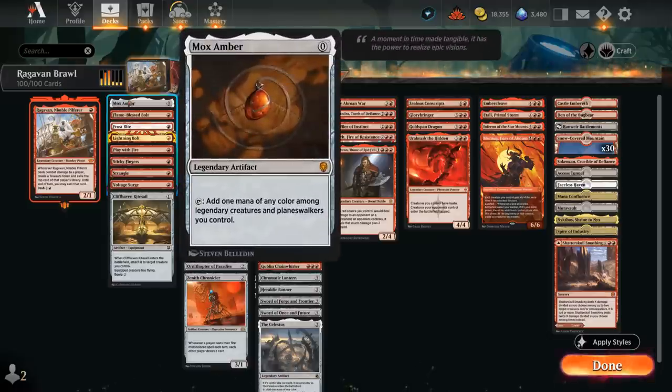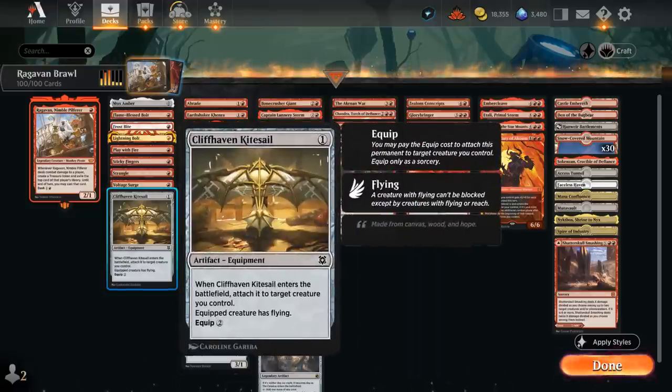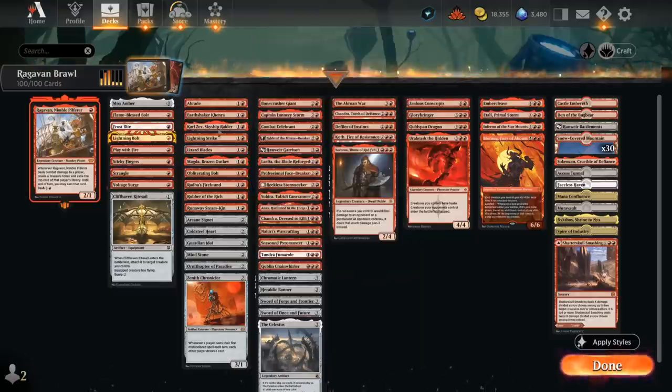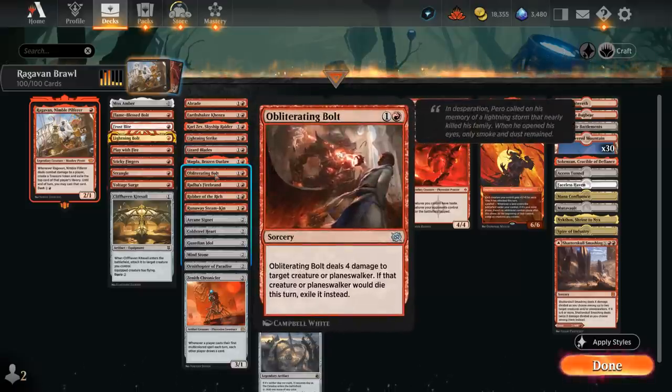Since we have a 1-mana commander, Mox Amber is also a must-have, often giving us a nice mana boost early on. We also have Sticky Fingers alongside Cliffhaven Kitesail as ways to give Raghavan evasion early on to make sure it keeps connecting even if the opponent has multiple blockers. Moving on to 2-mana, there's more removal with Abrade, which can also take out artifacts, Lightning Strike dealing 3 to any target, and Obliterating Bolt, which can deal 4 to a creature or planeswalker while exiling it.